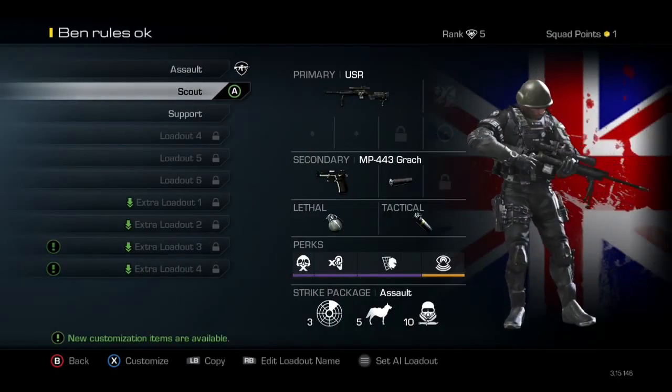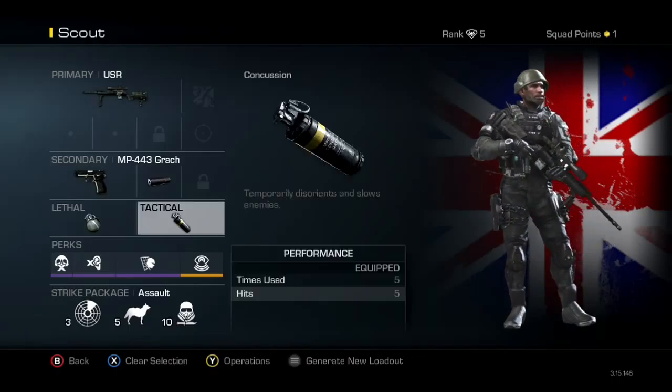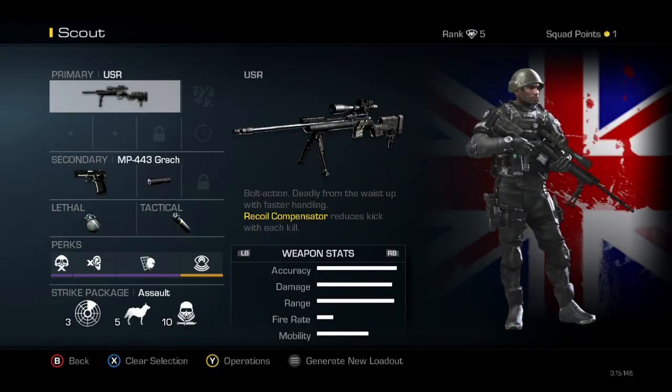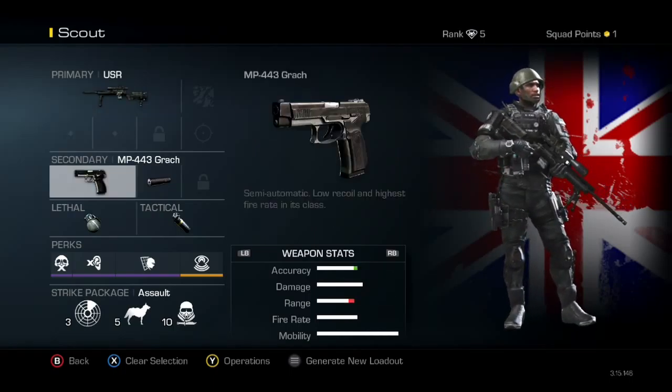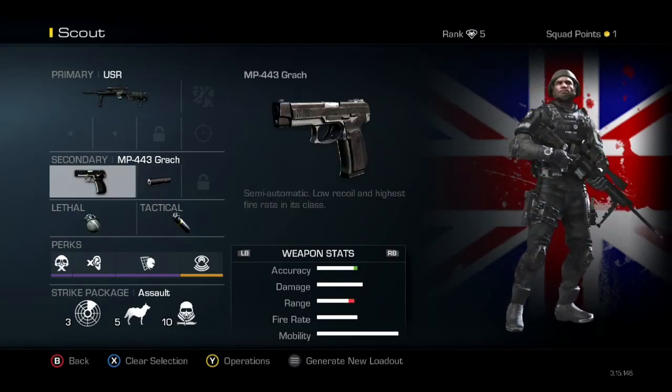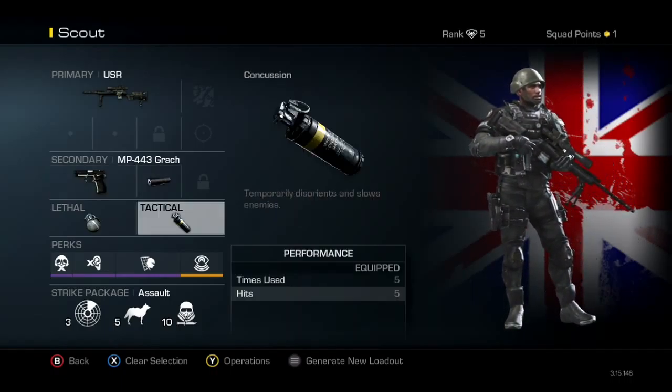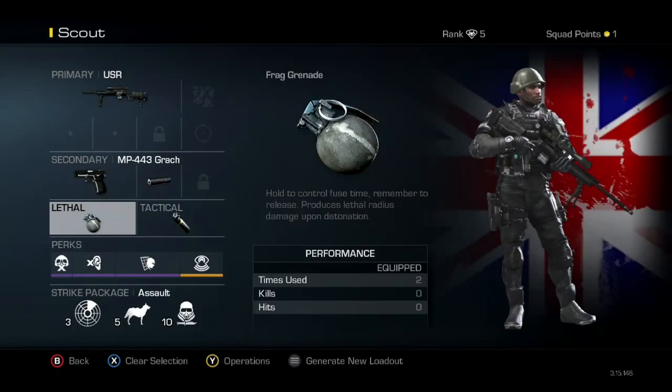And now we've got Scout, which is one of my favourites. Its primary is the USR Sniper Rifle, and its secondary is an MP443 Grach, but this time with a silencer.